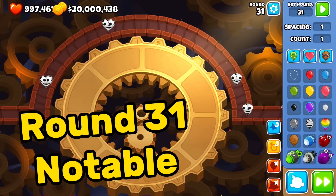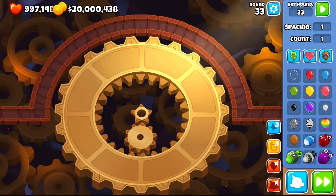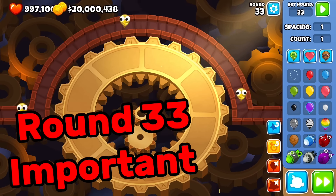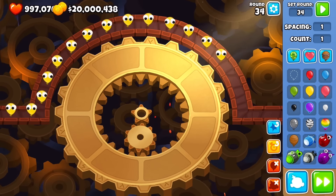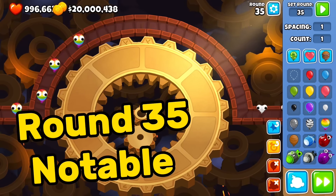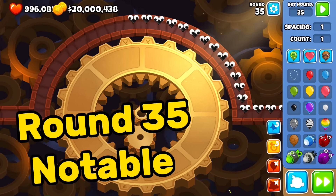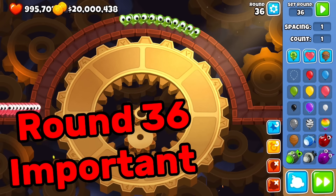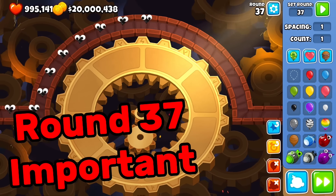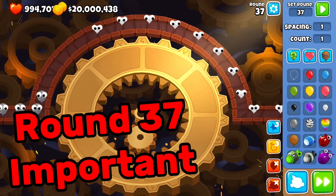Round 29 and 30 are easy. Round 31 is notable — lots of stuff, trickier on harder maps. Round 32 is fine. Round 33 is very important: a large camo wave where you absolutely need camo detection. Round 34 is fine. Round 35 is notable with big rainbows and black rushes. Round 36 is important — pink waves come fast and there are camo greens. Round 37 is also important: lots of leads and camo whites.